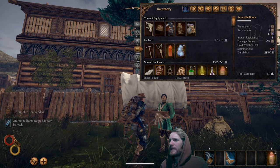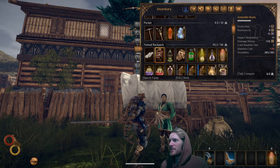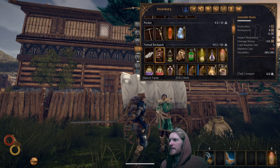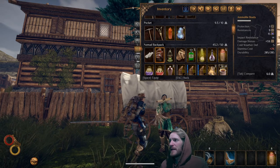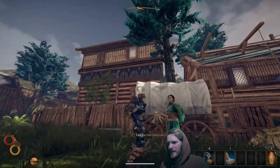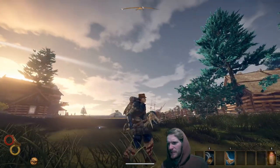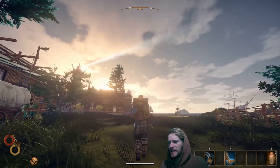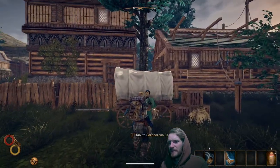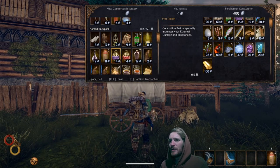Let's check the stats. The amylite boots provide one protection, resistance nine, frost resistance 15, impact resistance 14, damage bonus plus 5% physical, cold weather defense, and stamina cost plus 2% — so not a bad stamina hit. Let's equip them. Those boots look better with the blue sand than the makeshift leather. I'm not a fan of heavy armor, but it provides good protection early on, and I definitely used heavy armor early when playing Outward.